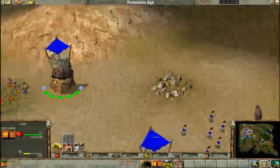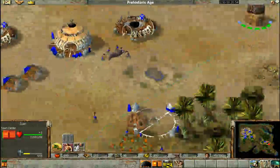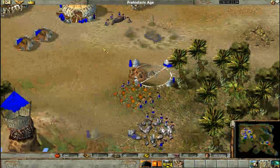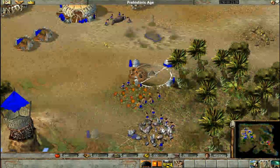At this point you might want to get a few people on stone. This person is doing nothing. You can check for idle citizens by pressing Shift+Tab.